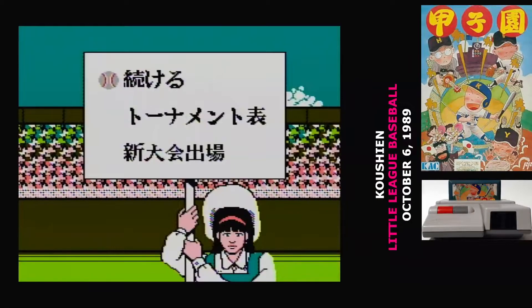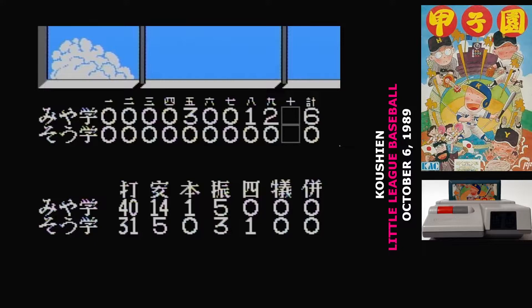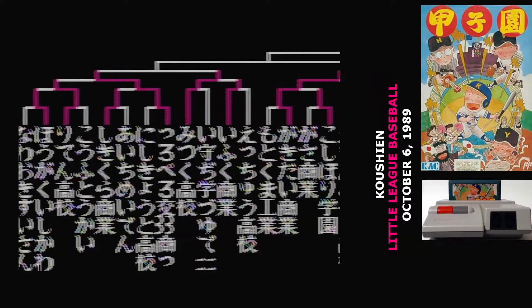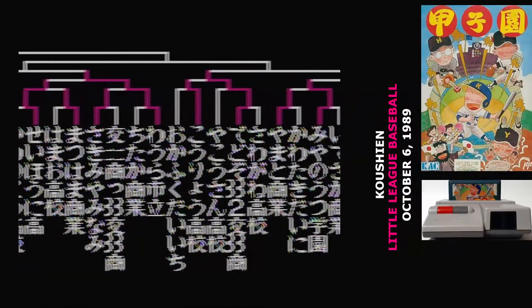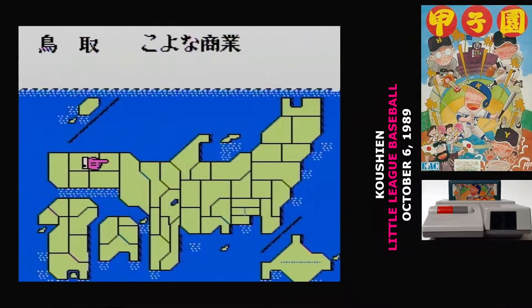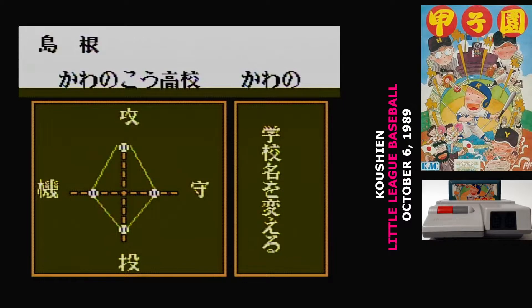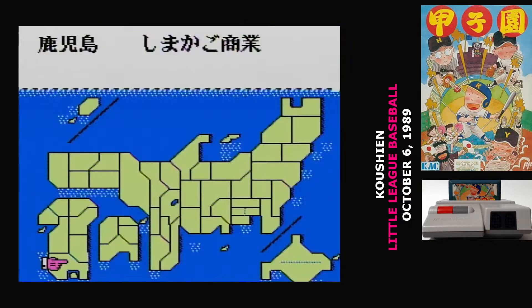There are two modes of play in Koshien. The first option is the tournament — you pick a team and the tournament plays out. For games that you aren't part of, you can have the computer resolve them quickly or watch the game play out. Progress in the tournament is saved after every game to a battery backup, though there is only one save slot, so starting a new tournament resets everything. The other option is to play a single exhibition match. The third option from the main menu lets you examine all of the teams in the game, each rated on offense, defense, pitching, and running.